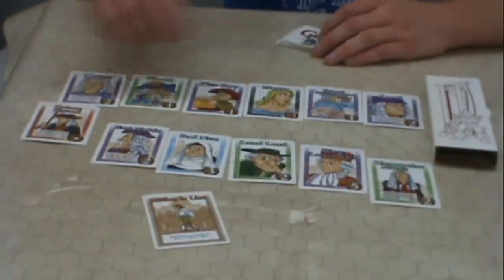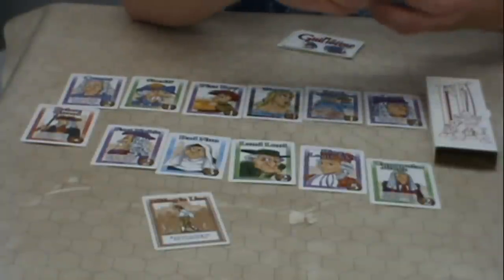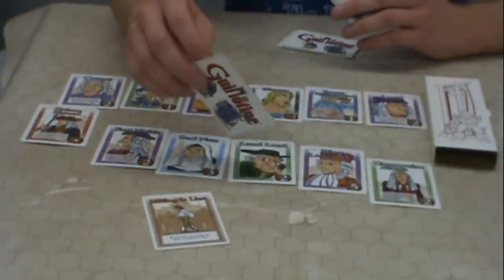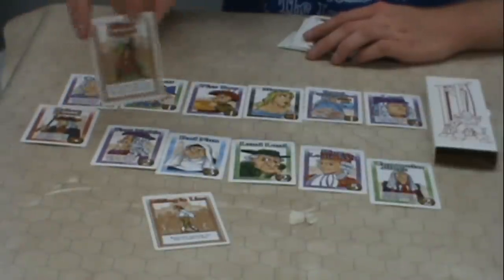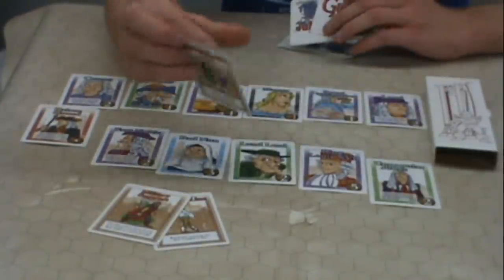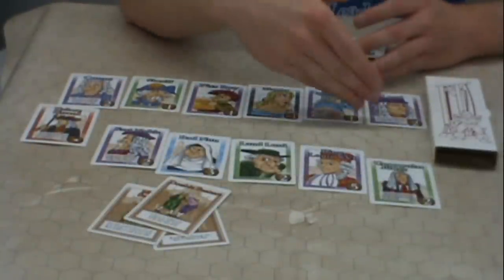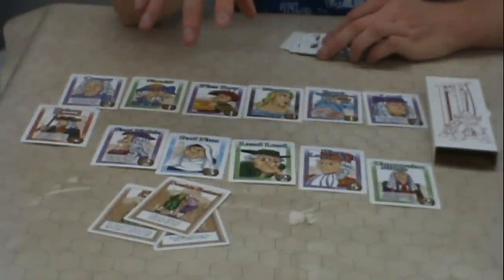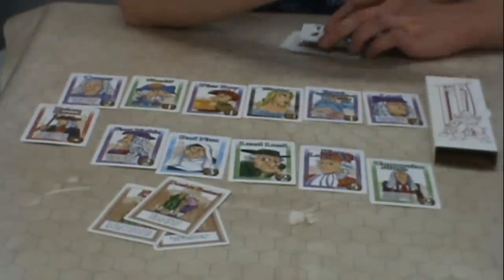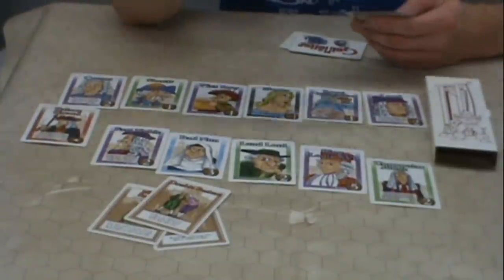Some of the nobles have different abilities too — you read the noble's ability card to see what happens. There are different action cards: military support lets you collect one point for each red noble, which are all the nobles who are in the military. Double feature lets you collect two nobles. You can set up and see how many points each person has — people are collecting different valuable nobles — and you try to mess over the people who are in the lead. So there's not a runaway leader problem in this game, because everyone's going to gang up on you.